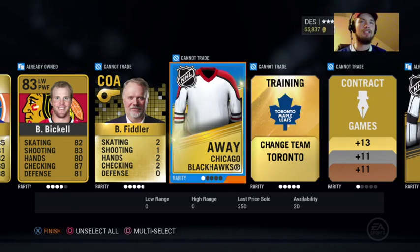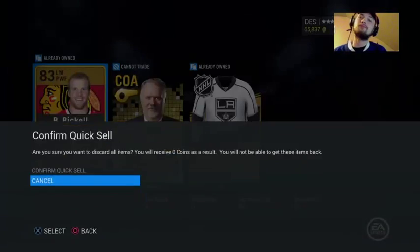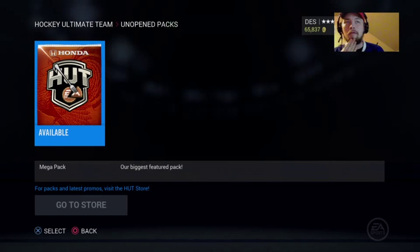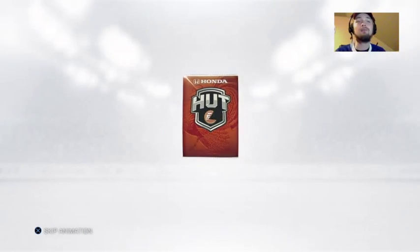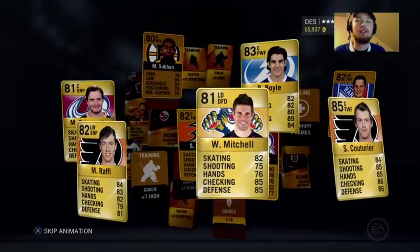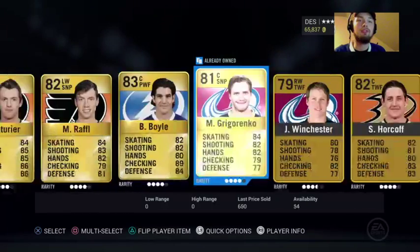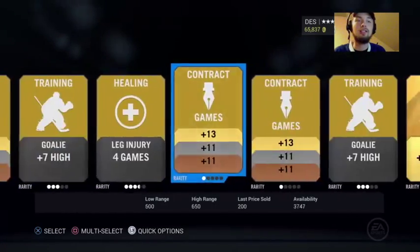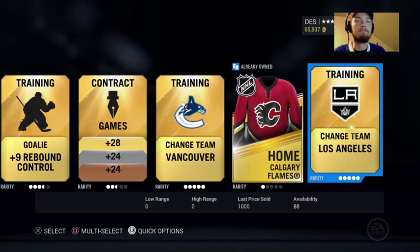So all we got left here is this mega pack. I'm gonna open it with my nose but I'm gonna look - cross your fingers guys, we want something big, 35k. Can we get something to make it back? We get Raffle, Couturier, Mitchell, Boyle, Gurganko, Winchester, Horkoff, Miller, Subban. Not very good, not very good at all. I'm just gonna list a couple of these things off but I'll probably just quick sell most of it.